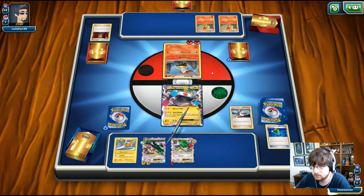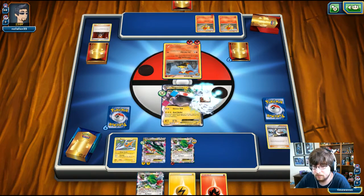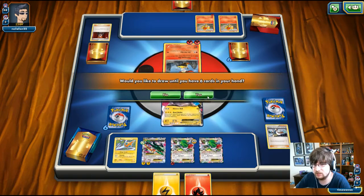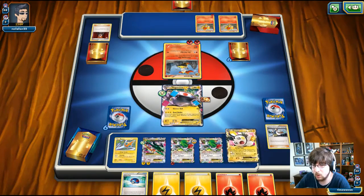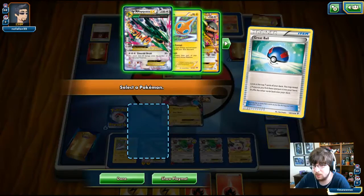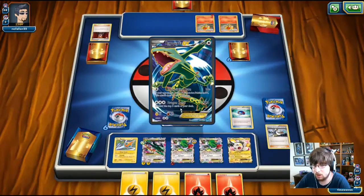I'm going to go for Birch — we get tails, just like my luck. Going to play the Shaman for setup and draw some cards. We got a couple more energy and the Emolga. Great Ball — we'll grab the Rayquaza from it.